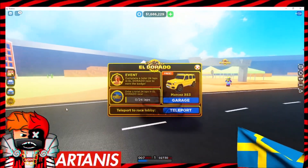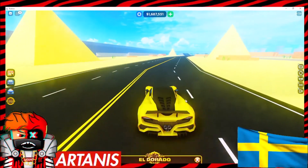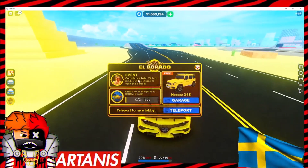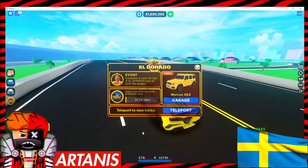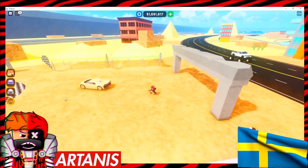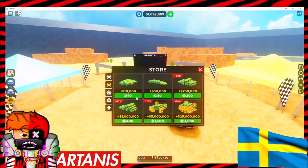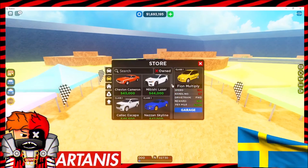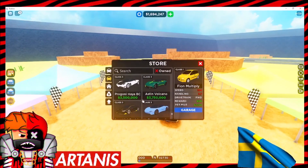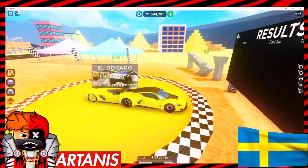You're going to want to click this El Dorado event thing, and pretty much all you have to do is click the free thing. I already did it, and it gives you this free Mercedes. You need to complete a total of 24 laps in the El Dorado race to earn the badge. So if we click teleport right here, it'll actually teleport us over to the race area. I actually have the best car in the game, I think. I'm going to go to the car section and go all the way down — I guess this is the best one. I think we go in here and then do the event.